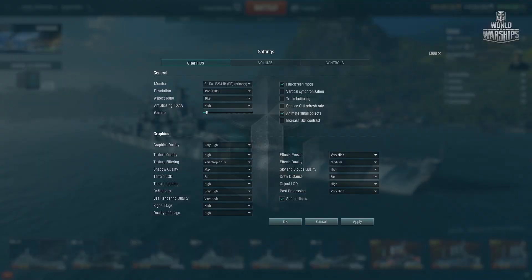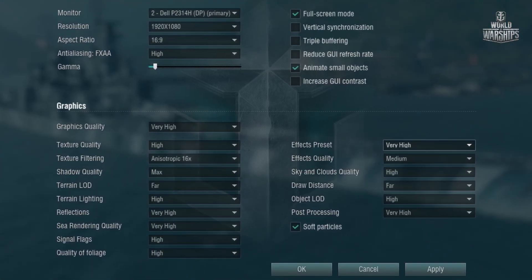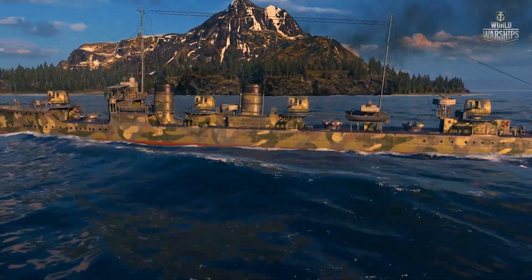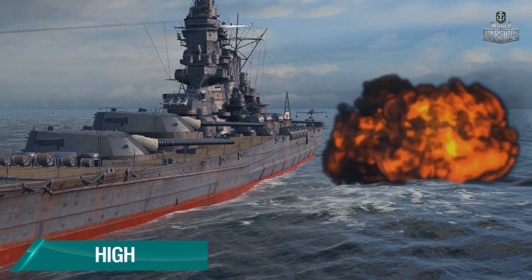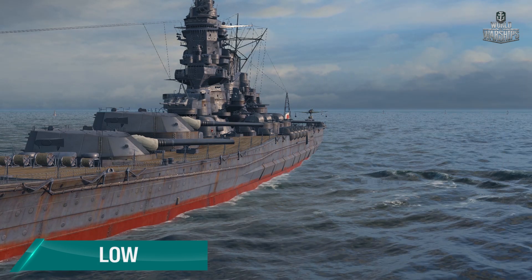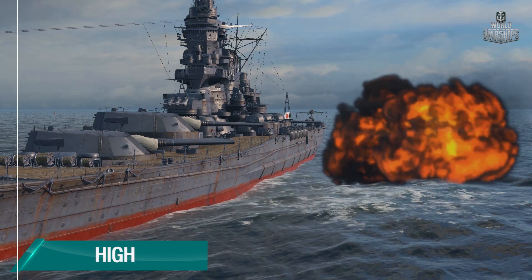We start with the settings that require the most resources. The setting effects preset is responsible for the complexity and level of detail of artillery fire, smoke, seafoam in the wake of ships and torpedoes, and other traces of players' activity. They all put a heavy load on the CPU and the graphics card.